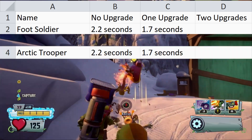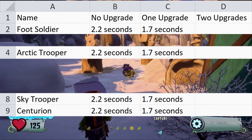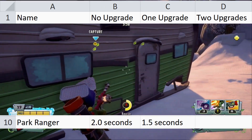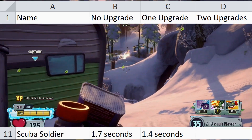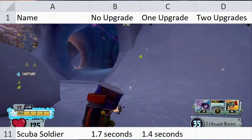For reload, Foot Soldier, Arctic Trooper, Skytrooper, and Centurion all have the same 2.2-second reload by default and 1.7 seconds with the upgrade. Slightly faster than that is Park Ranger, with a 2-second reload by default and a 1.5-second reload with the upgrade. Faster than him is Scuba Soldier, with a 1.7-second reload by default and a 1.4-second reload with the upgrade.